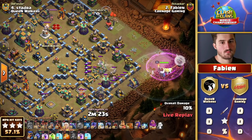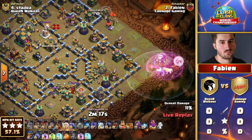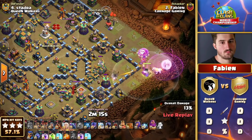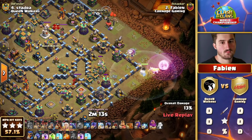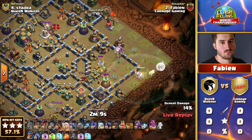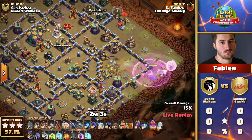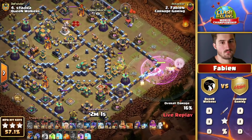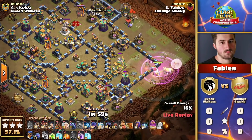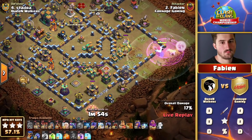It is not what he would need against the queen walkers in the final of this qualifier. Look at the earthquake there — activates the battle builder, hurts, but actually will loosen up the hit points on all the buildings. Since the Grand Warden is quite slow, it's just going to speed him up a little bit. The rage spell drops for the Grand Warden — he wasn't really in danger, so it's almost entirely for speeding up this early stage.